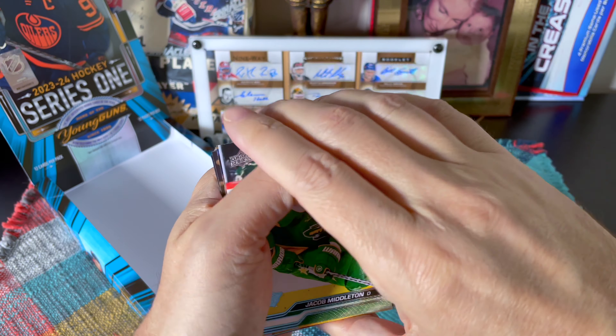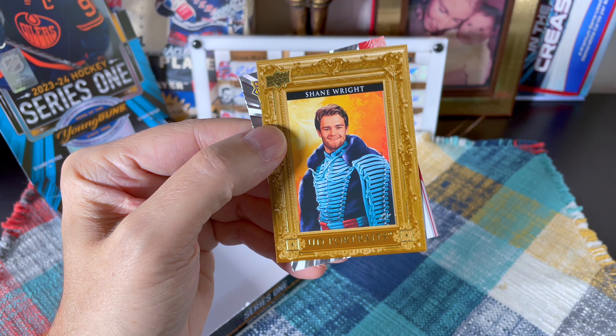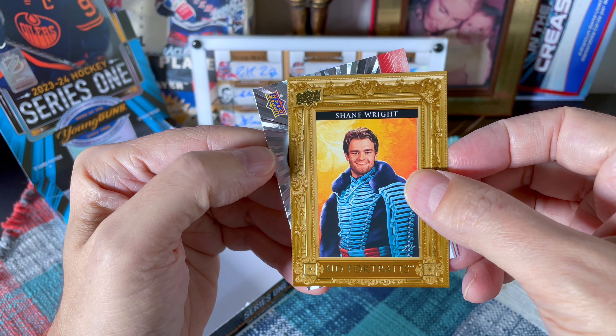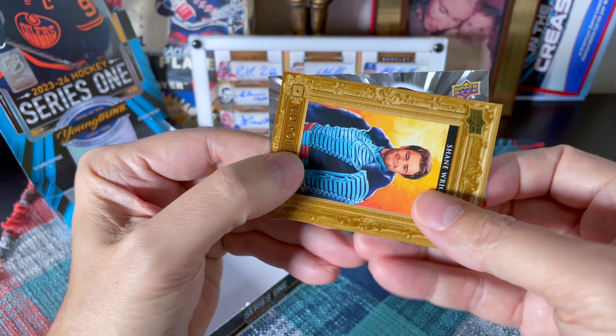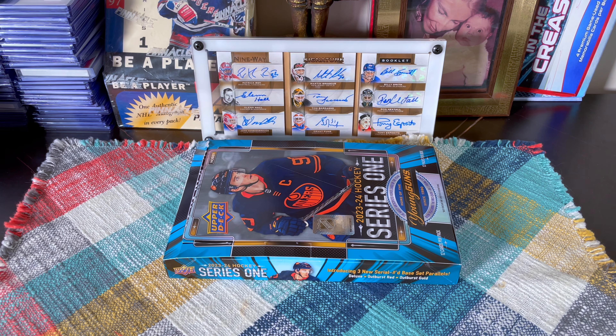Last pack! We do have an outburst but I don't think it's a young gun unfortunately. Middleton, Petrie, Lukinin, Nichushkin — bit of a slow start for him — this is deployment of course. Nate Schmidt. And here are our three inserts: a Ken Johnson rookie retrospective, a Shane Wright — what is he wearing? He seems happy about it. And our outburst is Claude Giroux. Very nice guys — that was a solid box! I believe I hit an unannounced card, which is wicked.